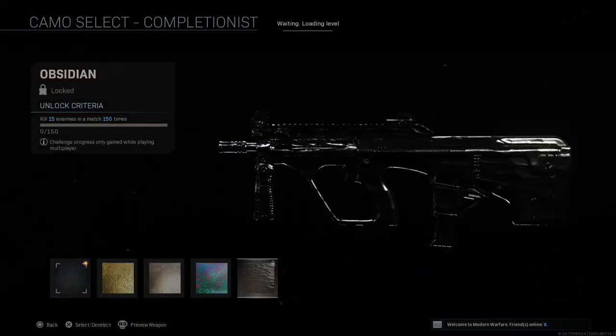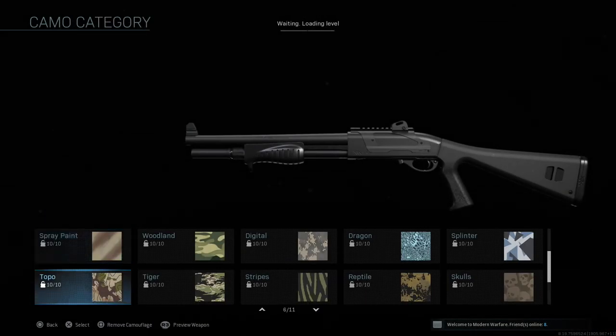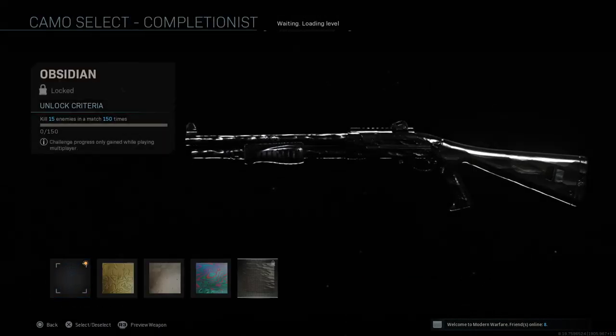For the AUG in the submachine gun class, it's kill 15 enemies in a match 150 times — very similar to the AR version. Then for the shotgun class it's also kill 15 enemies in a match 150 times. As you can see, most of the numbers are basically the same with little variation.